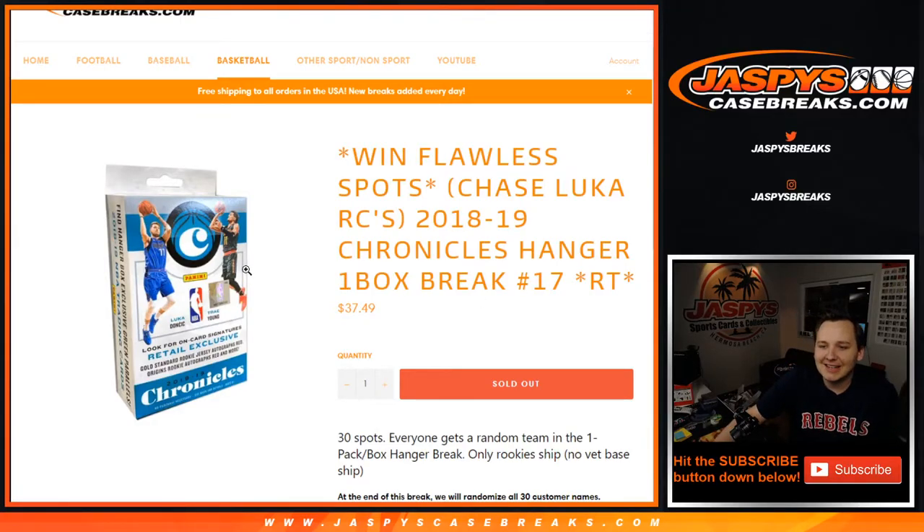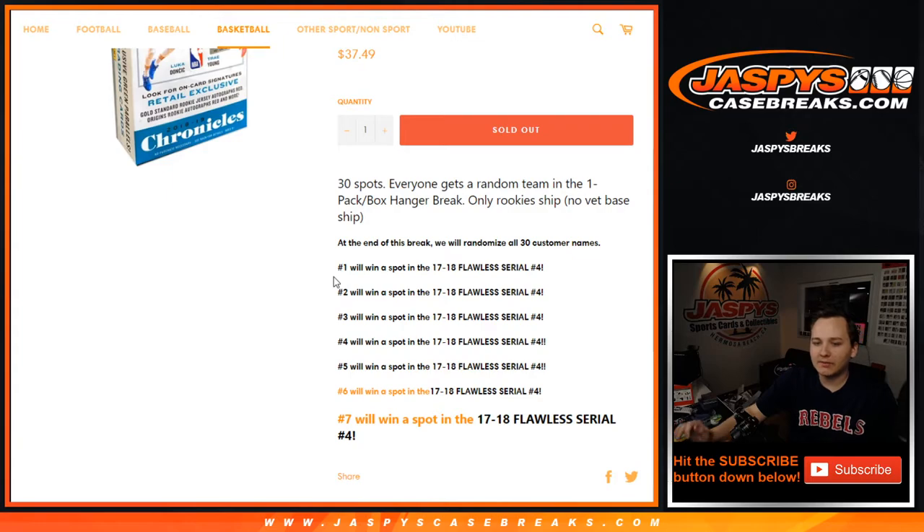Alright, what's going on everybody? This is 1819 Chronicles Hanger. This is the last break we need to fill up to complete 1718 Flawless, coming up next. At the end of the break, we're going to give away seven spots in the Flawless serial number break number four.